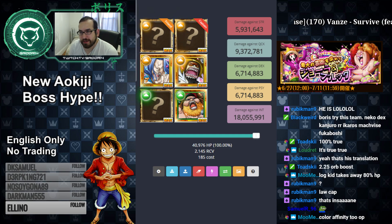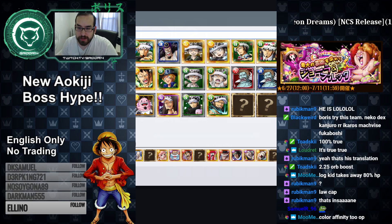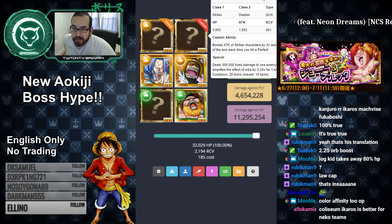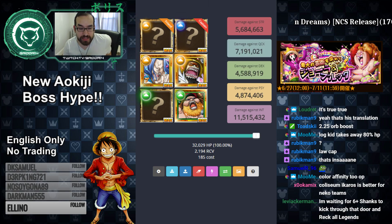With that said guys, I've showed you a lot of possibilities. When the new Law comes out, definitely consider running him as a captain if you end up getting him. The new Law's captain ability is boost strikers by 3 times and heals 0.5x recovery at the end of every turn — so you're going to end up healing a lot of damage every single turn. You can run Neko Mamushi as a sub on that team, and there's a lot of possibilities out there. Hopefully you guys are looking forward to that.